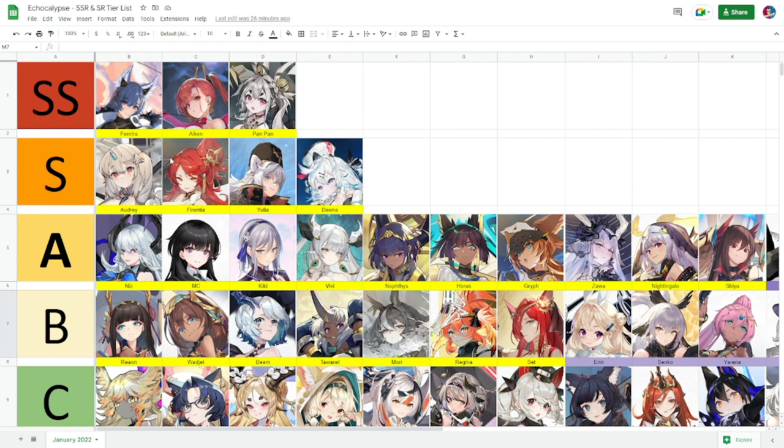For Tier S and SS, there's only one change: Pan Pan was raised to Tier SS, and Audrey is at Tier S. Some say Audrey should be in Tier SS, but I'm still testing her, so for now she stays at Tier S.